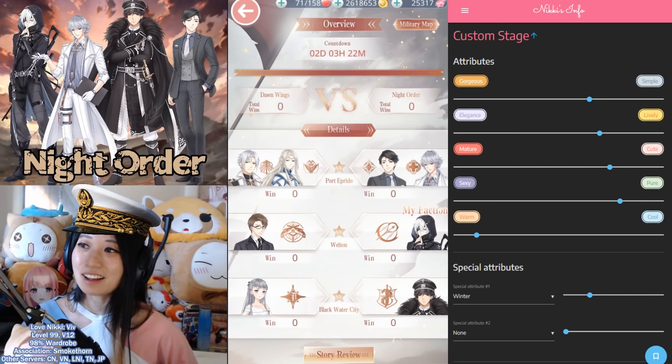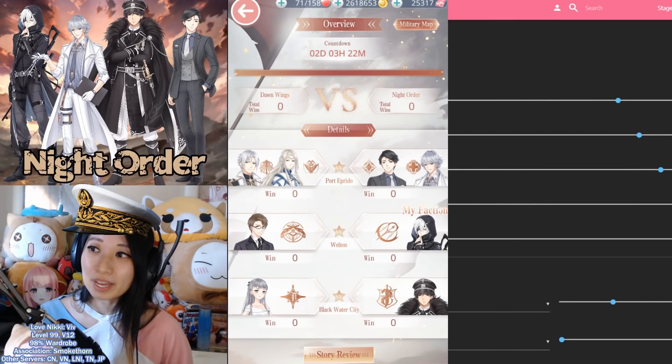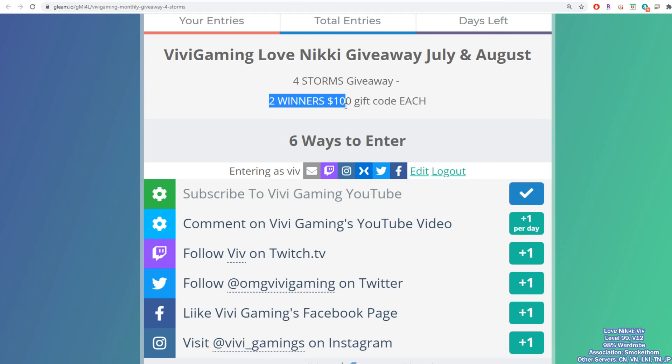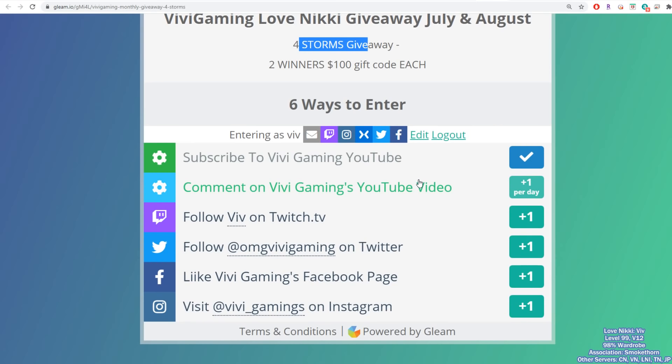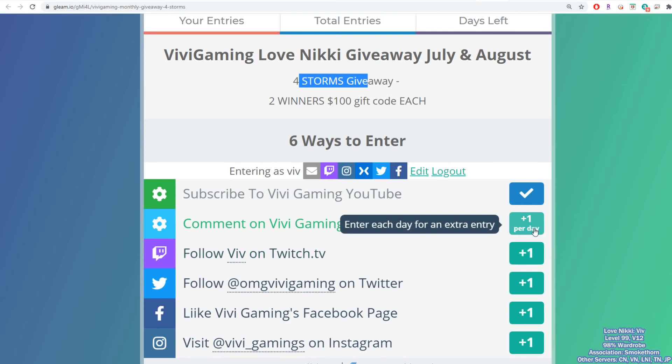All right, everyone, that is all for me. Thank you so much for watching. Reminder: I have a giveaway going on — the Vivi Gaming Love Nikki giveaway. I am giving away a $100 gift code to two winners, and this will certainly help you out with the 4 Storms Hell events. All you have to do is click on the Gleam.io link in the description below, subscribe to my YouTube channel, and it's going to unlock several other ways to gain points towards this giveaway, such as commenting on my YouTube video. You can do this once a day for bonus points. And following me on Twitch, Twitter, Facebook, and Instagram will gain you one point as well. So enter now — what are you waiting for? It's free to enter anyway.